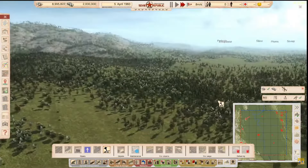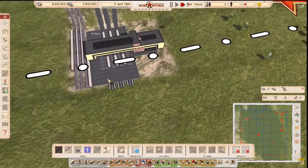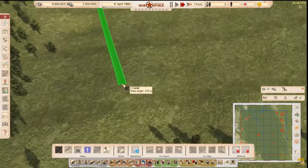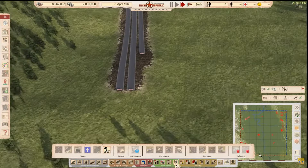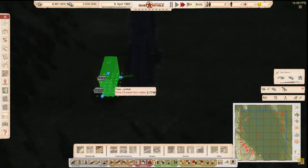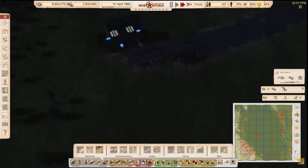Two thousand years later — all the way over there in that mountain range, you can see it right there. That is where our coal mine is. Right here though is where we're going to have the people come in, so we're going to build a little road and find the residential buildings.